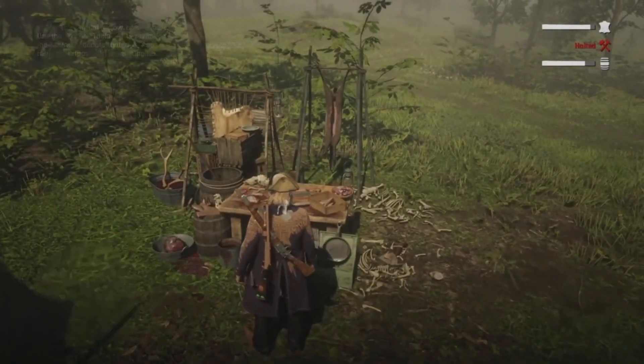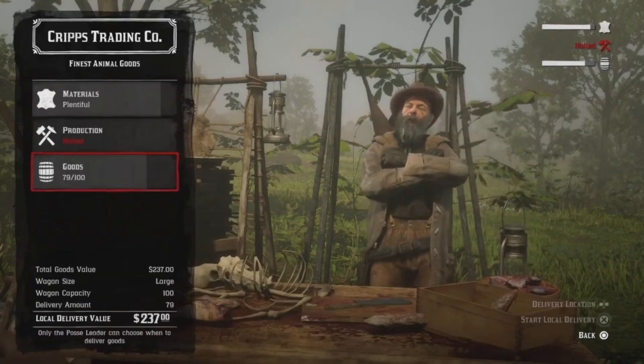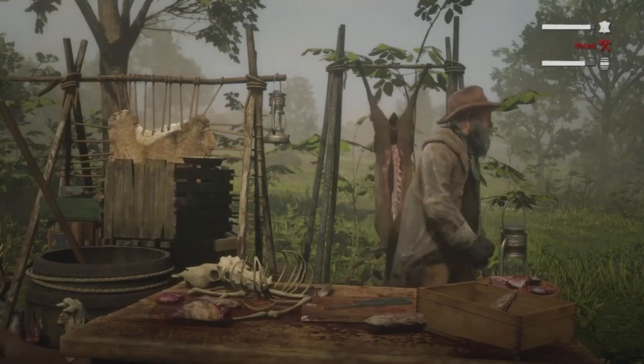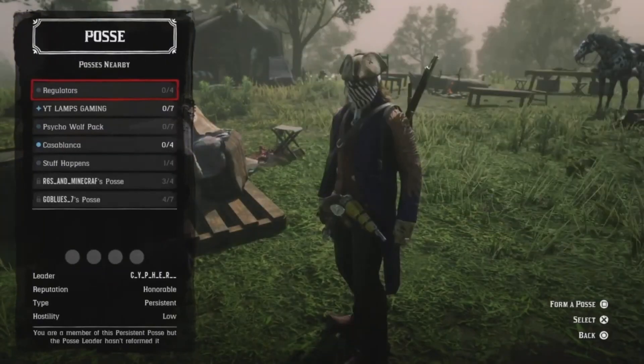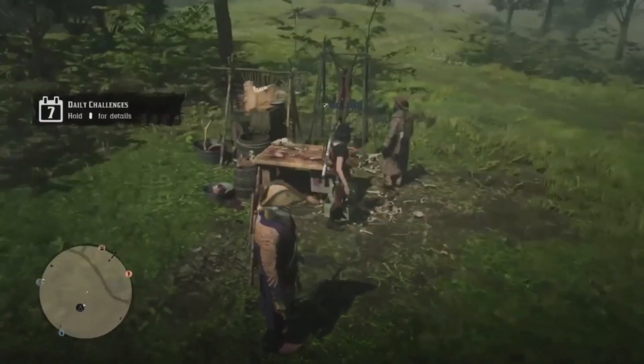First of all, you need a friend with some goods at their camp. As you can see, this is my friend's camp and they have like 79 of 100. Next, you want to make sure you are not in a posse together. The only reason I'm in a posse right now is because I wanted to show you how much materials my friend had.